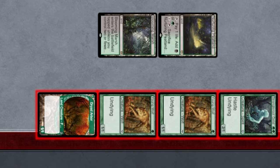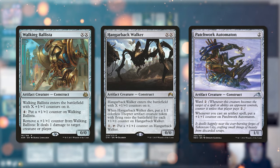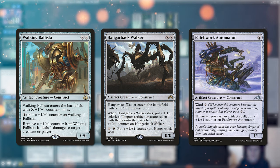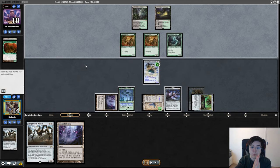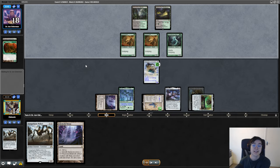They hit in for a load of damage and eventually pass the turn. Inkmoth Nexus off the top, and now our hand is Patchwork Automaton, two Hangarback Walkers, and a Walking Ballista. Patchwork Automaton puts a +1/+1 counter on itself whenever we cast an artifact spell, and Cauldron cares about our creatures having +1/+1 counters. So the line is: play our Patchwork Automaton, then cast Walking Ballista for X equals zero — that puts a counter on the Automaton and sends the Ballista to the graveyard. Now I can exile it with the Cauldron, and my Patchwork Automaton becomes a Walking Ballista, letting me ping their Dryad Arbor. I also cast one or two Hangarback Walkers so the Automaton can block, and if I untap I instantly win — I can start pinging their Undying creatures and then exiling them with the Cauldron.